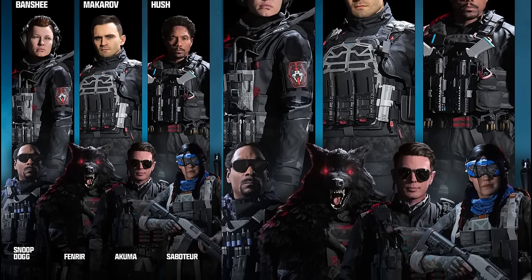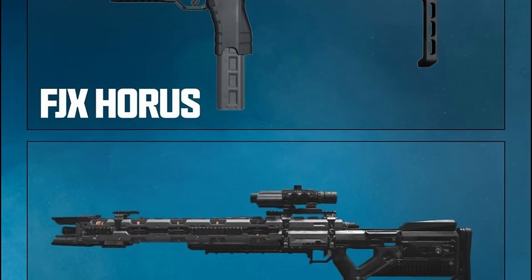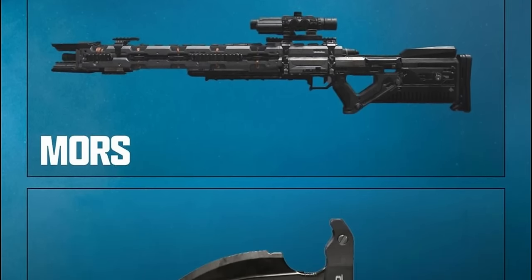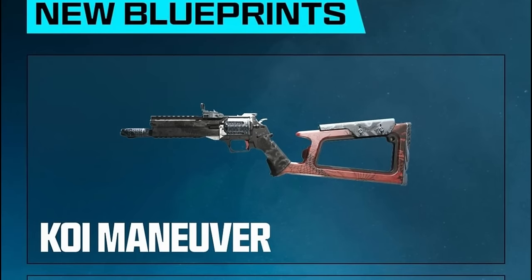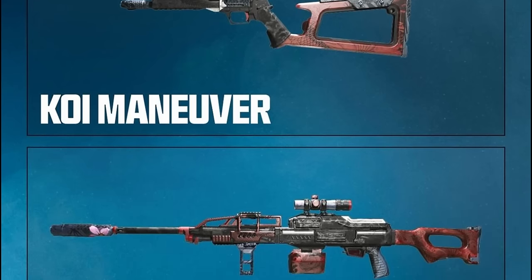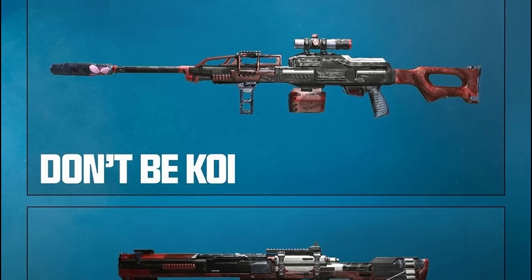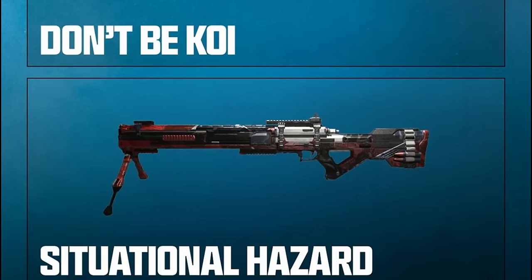They then showcase the brand new weapons: the FJX Horus SMG, the Morse sniper rifle, and the Gladiator melee weapon, all available in the battle pass. Following that, they showcase new weapon blueprints — one called the Koi Maneuver for the revolver, the Don't Be Koi for the Pull Me Out LMG, and the Situational Hazard, which looks to be a new blueprint for the Morse sniper rifle.